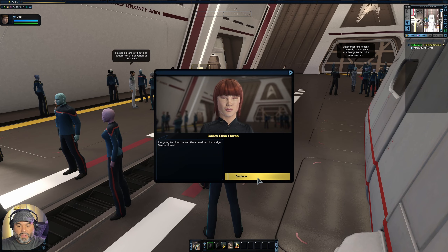Let's talk to Alyssa Flores here — we'll hit that F key. I'm going to check in and then head for the bridge. She's going to head to the bridge and we've got to check in with this person over here. You'll notice there's a little box above the person with an exclamation point — that denotes that you can interact with them or get further instructions. So we're going to go ahead and talk to this person.